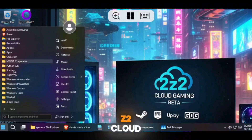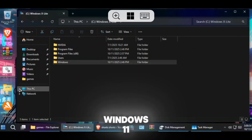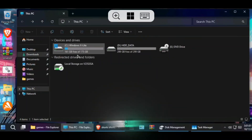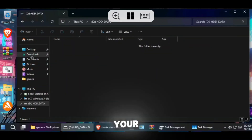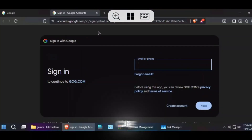Overall, 2Z2 Cloud PC provides us high-powered virtual machines of Windows 11 and Ubuntu. Try this cloud PC today and let me know your experience in the comment box. I'll meet you in the next one — stay cheerful, take care, and bye.